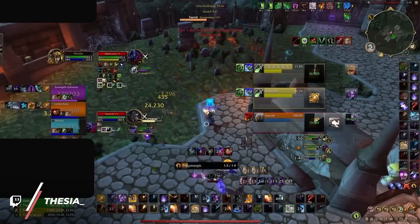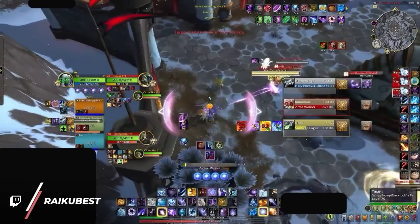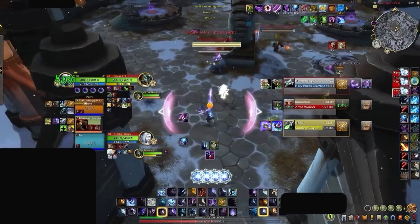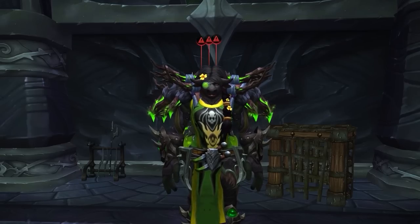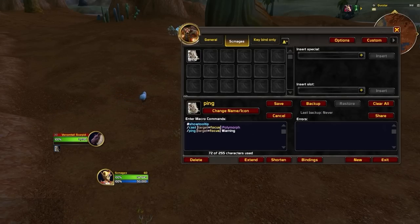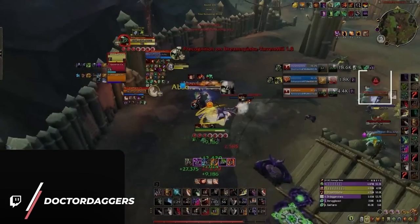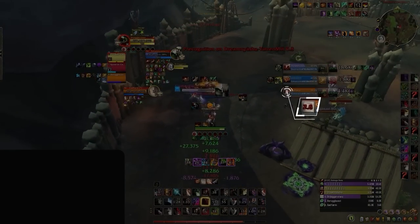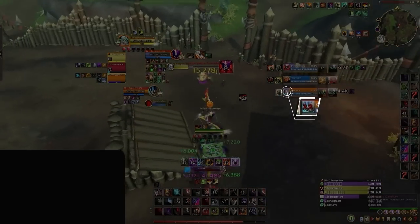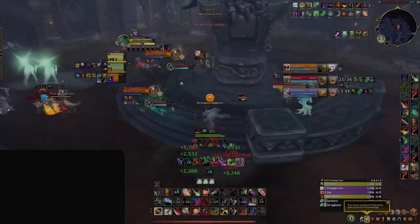Next up: crowd control. Every mage, hunter, or rogue will tell you there is no worse feeling than someone breaking their game-winning CC chain. Blizzard included a separate ping for this — it's called Warning, as in: I'm warning you, if you break the CC, I'm going to flip a table. To implement this, just add `/ping warning` to your crowd control macros, adjusting the targets as needed. For example, casting Polymorph on a focus target using focus ping syntax. You can clearly see a rogue using Blind while the warning ping appears above the druid, immediately alerting the Death Knight not to grip them in, while also allowing the Restoration Druid to follow up with a bash.